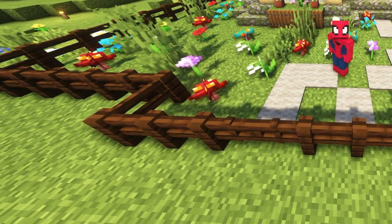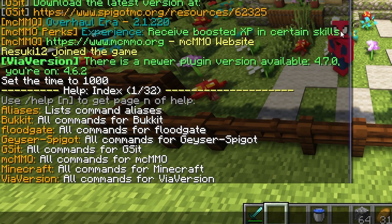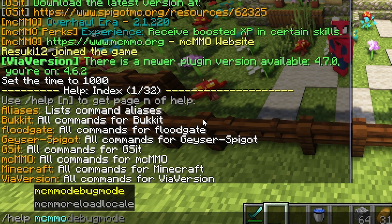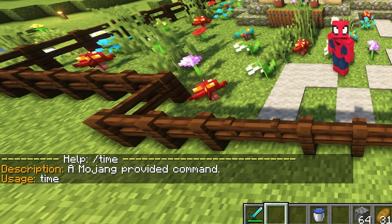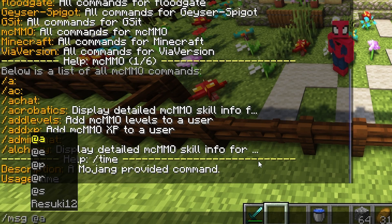This is arguably the most important Minecraft command, and that's slash help. Help will help you find out anything you need to know about every other command that's available, whether that's vanilla stuff or non-vanilla stuff. For example, if I do slash help McMMO, which I run on my server, it'll show me the help commands for that plugin specifically. If I want to check one specific command and what it does, like time, then it'll help me with that as well. So help is super important.